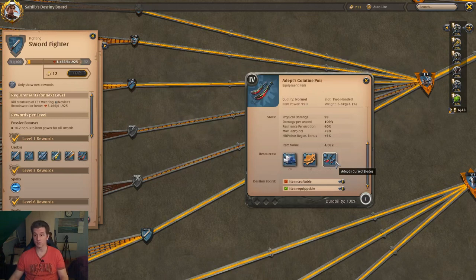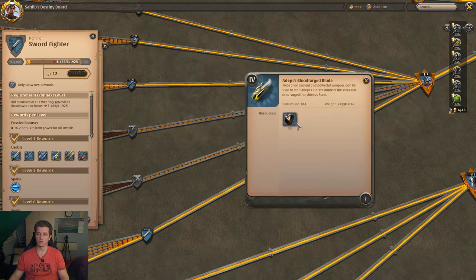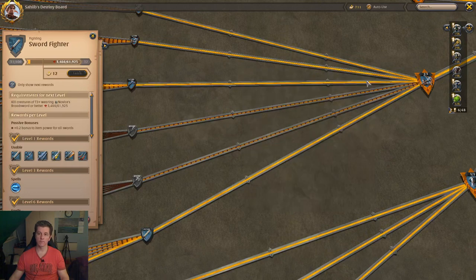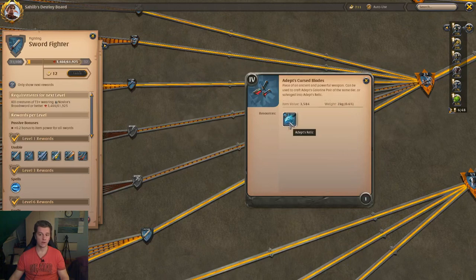You can get artifacts from monsters, or you can make them yourself using three kinds of stuff: using runes — 50 runes to make one kind — using souls, or using relics.